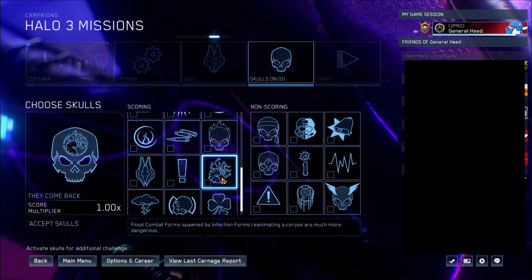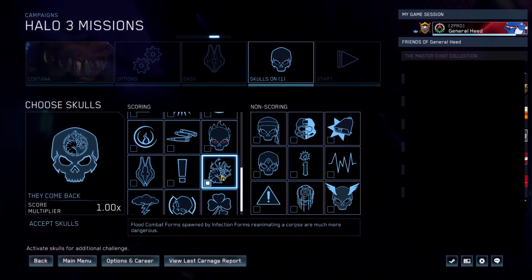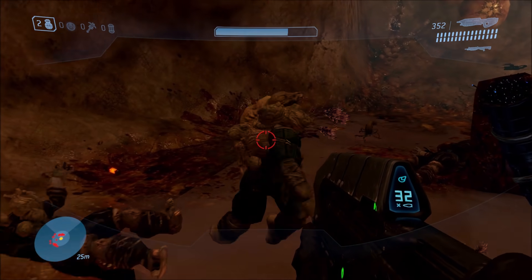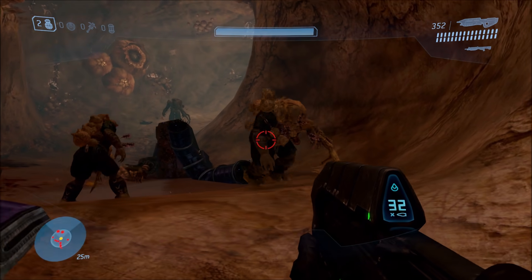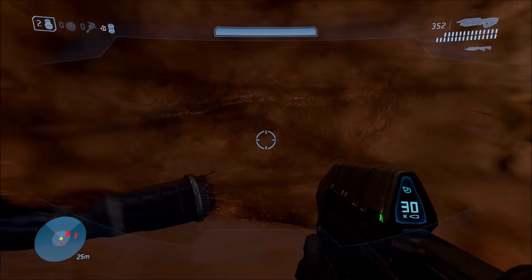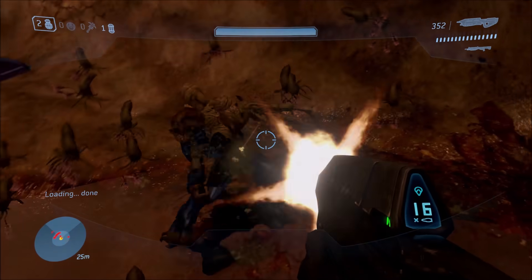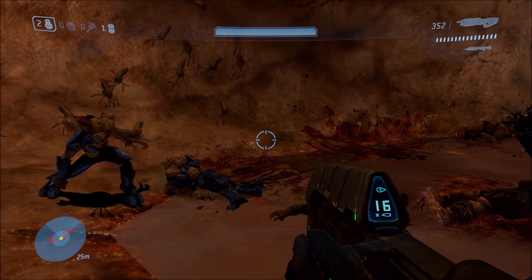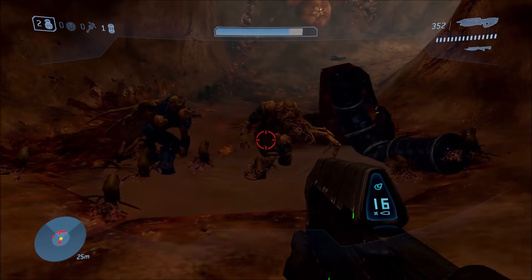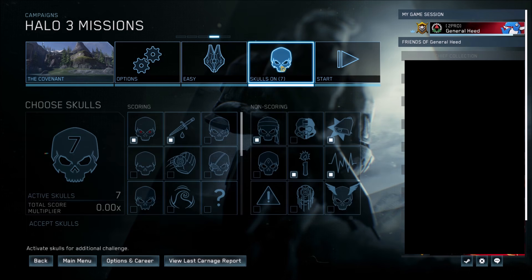The last skull is the They Come Back Skull. This one is only for Halo 3 — technically it probably works with ODST, but there's no Flood in ODST so it does nothing. Just like the Swarm Skull, when enemies are revived or reanimated by the Flood infection forms, those combat forms are a lot more dangerous. I can't really tell objectively, but Lord Zed did verify that it's working, so it does work.